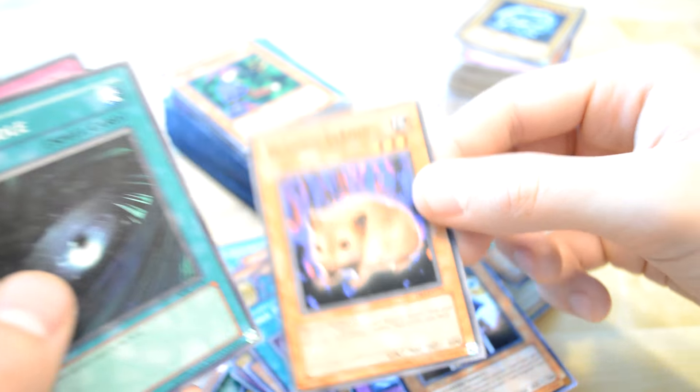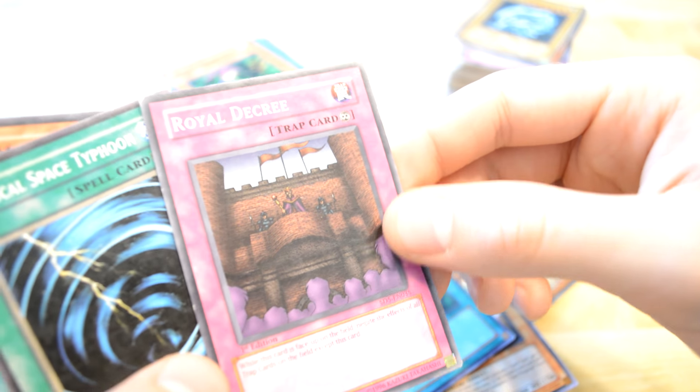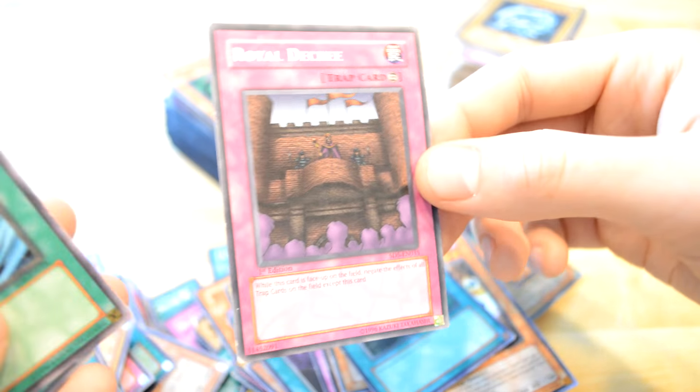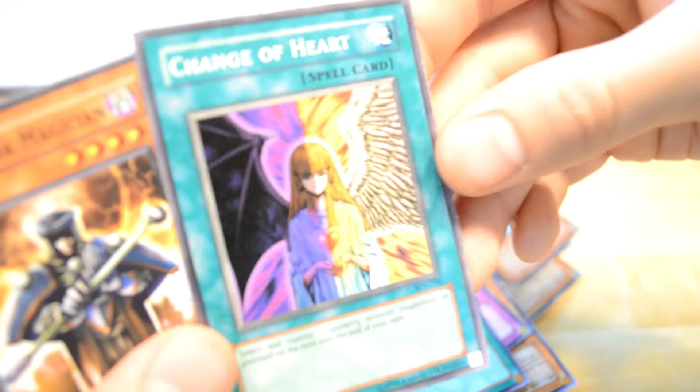Dark Hole — nice. Royal Decree — negate all trap cards. Musical Spiritifu. Oh, Change of Heart — nice card.